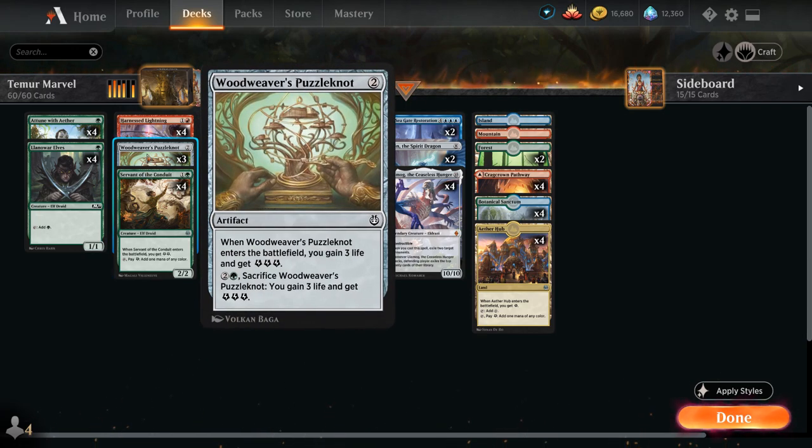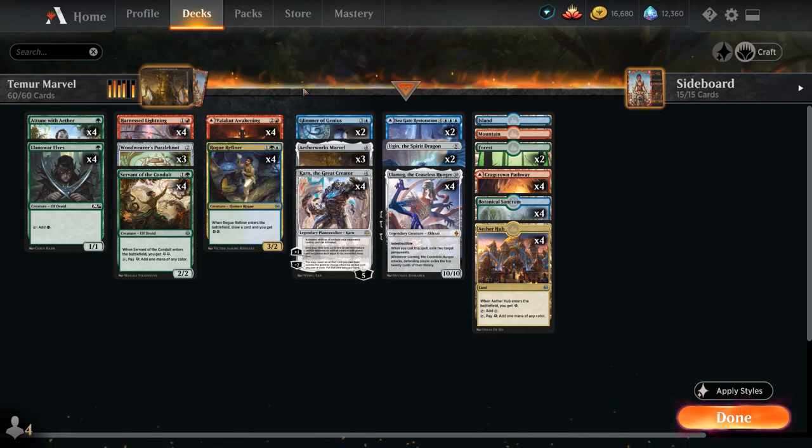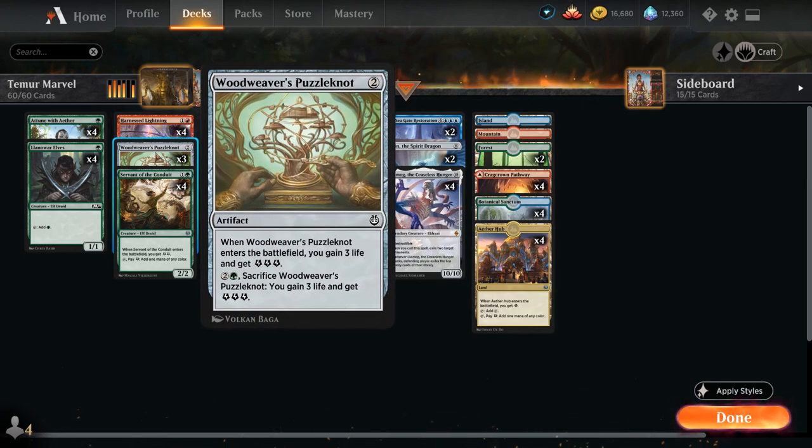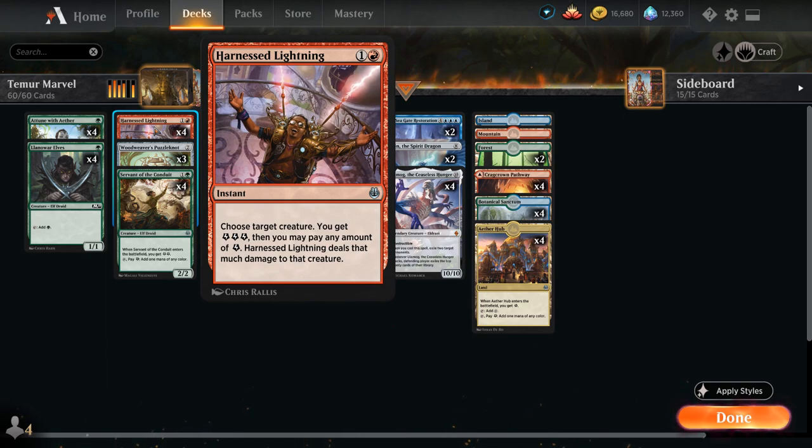We've got 3 copies of Woodweaver's Puzzleknot with a 4th copy in the sideboard to search up with Karn. When it enters the battlefield we gain 3 life and get 3 energy, and for 2 green mana we can sacrifice Puzzleknot to gain 3 energy and 3 life again. If we sacrifice it while we have an Aetherworks Marvel in play, since it goes to the graveyard we get 1 additional energy. We also have the full playset of Harnessed Lightning for early interaction — we choose a target creature, get 3 energy, and can pay any amount of energy to deal that much damage to it. We can also use Harnessed Lightning just to generate 3 energy, or target our own creatures if needed.